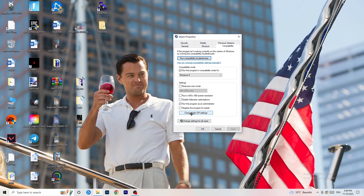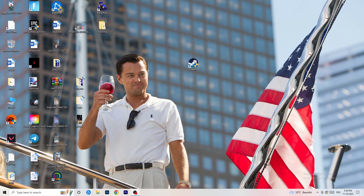I want you to copy my settings: enable 'Run this program in compatibility mode' and select Windows 8; disable 'Reduce color mode'; disable 'Run in 640x480'; disable 'Full screen optimizations'; enable 'Run this program as an administrator'; and disable 'Register this program for restart'. Then click Apply and OK.